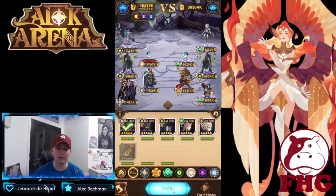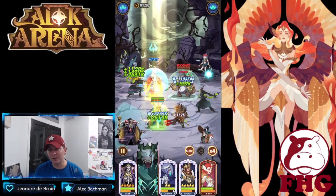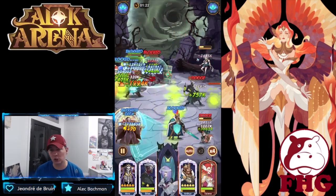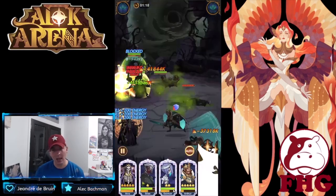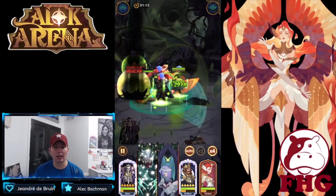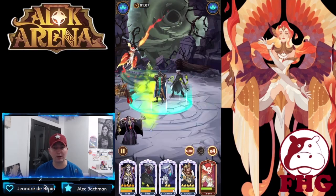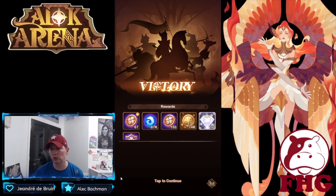We don't need the Mythic relic since no heroes are dead — that brings us to completion of the first floor. This resets every two days, so make sure you're running through it every two days. The loot lets you get Arthur, your emblems of space, copies of Wukong, and red chests. You also get diamonds when you complete different floors.